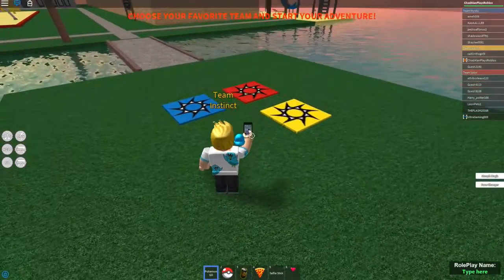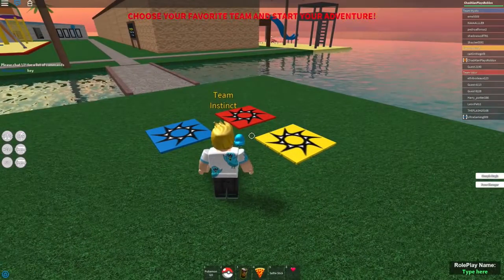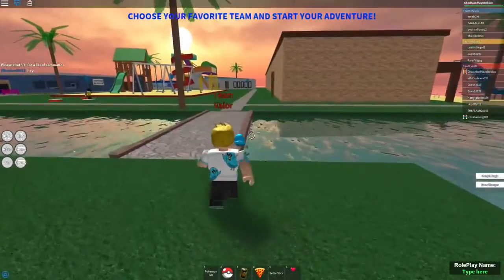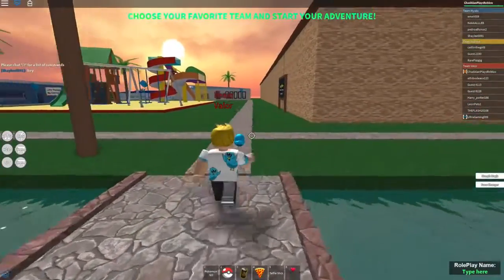First things first though, I got to pick my team — red, blue, or yellow. I think I'm gonna go team red. That's what team I am in real life. So we're gonna go team red. Alright, so let's go out into the world. We got to find some Pokemon.